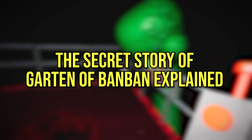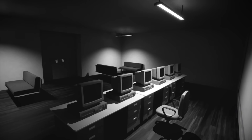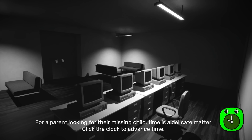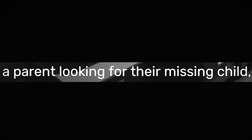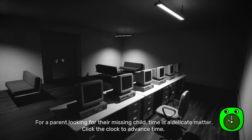Let's jump into this episode of Horror Games Explained. Garden of Banban begins with an ominous shot of a computer room. While observing this room, we are given a few lines of text which set up the basic premise of the story. Our protagonist is a parent looking for their missing child, and time is a delicate matter for them. Clicking on the clock icon advances time, and it's interesting to note the change in audio and background imagery as we do so. Keep an eye on the doorway and listen to the audio alter as time ticks on.